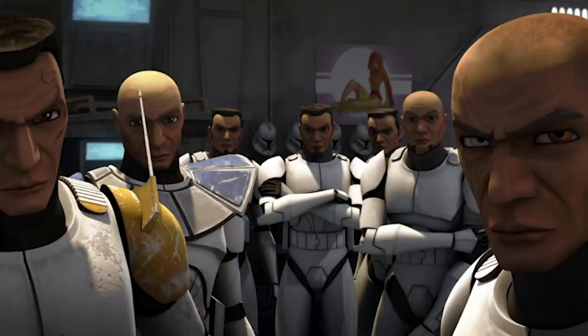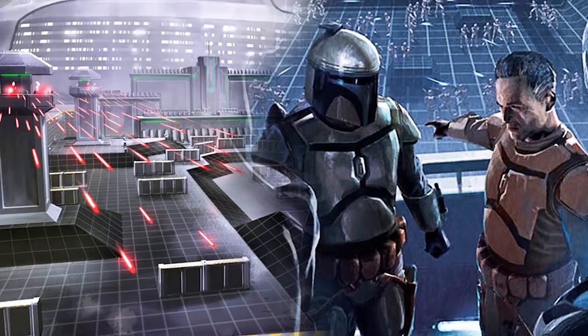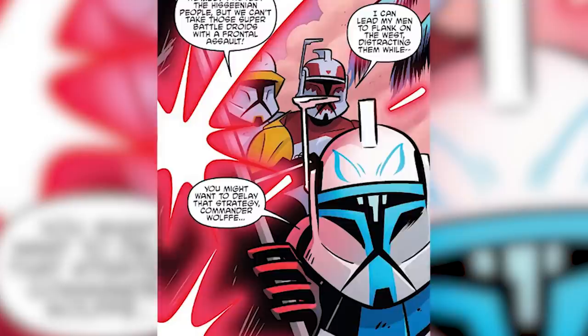Initially, Wolf and the other surviving clones from the incident were not on good terms with the replacement clones sent from Kamino, because they did not share the same history, experience, and brotherhood that the old Wolfpack and the 104th Battalion did. Despite this, Wolf personally tasked himself with training the newest members of the battalion, taking some of them under his wing, which would eventually turn into the newest members of the Wolfpack squad.